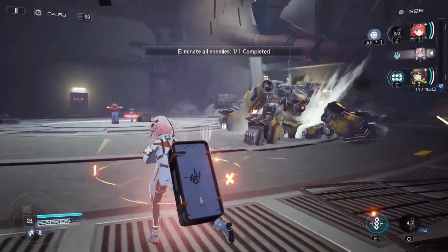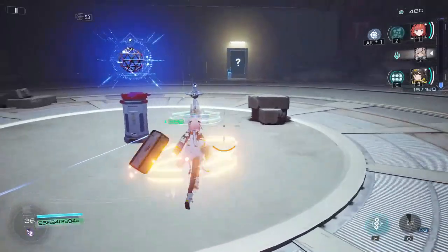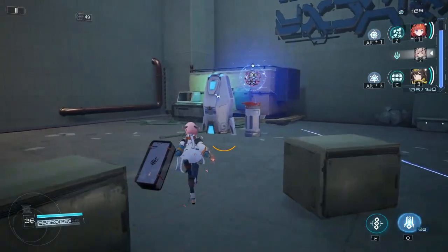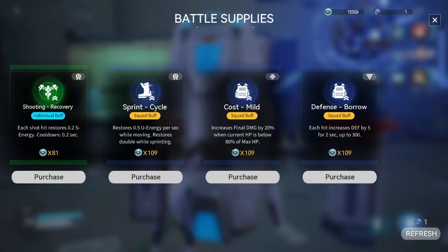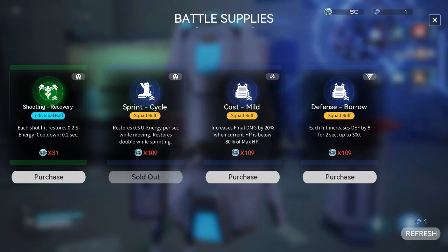Boss rooms are similar to combat rooms, but have a better chance of high rarity buffs as rewards, and they also drop more credits. Shop rooms are rare, but there will always be one or two per run. You can buy from a random selection of buffs at a cost that matches their rarity, so make sure you have a couple hundred credits before choosing to enter a shop room.